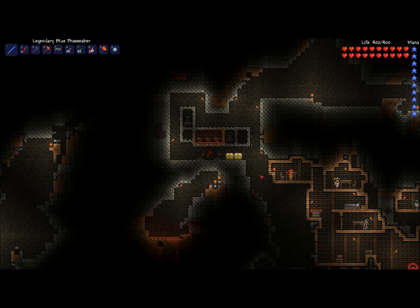Hello, today I'm going to show you how to make a lot of money in Terraria. With the introduction of version 1.1, we now have statues that spawn creatures when activated using wires. The fish statue is especially useful for making money.